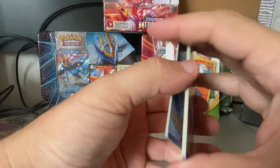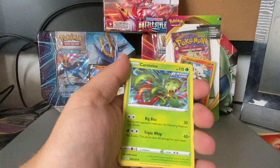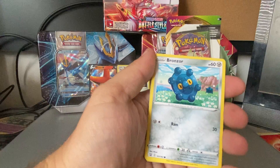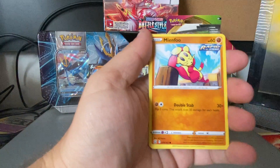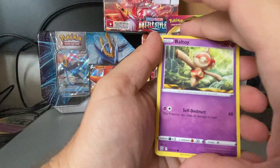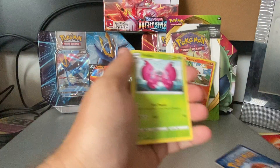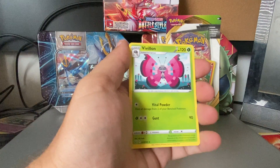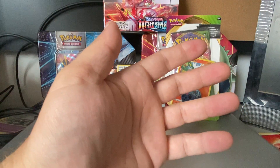That was a decent one, a little bit of a letdown just because we already have those. Fire Energy in the front. Ooh, Bruxish — don't have that one yet. Carnivine — we just pulled this one in the last video. Bronzor, Tepig, Featurisu, another Mienfoo, Baltoy. Reverse Hollow Marowak. And our rare is — oh no — not the Reverse Hollow tragedy... And our rare is just a regular Virizon rare. Very nice, it's always good to have a couple of those, I guess. Build up the collection.